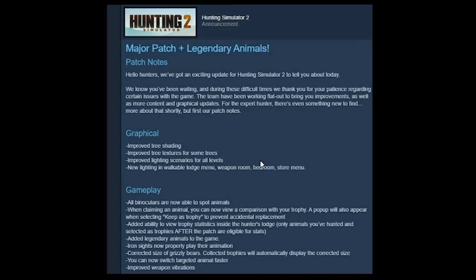Added ability to view trophy statistics inside the hunter lodge — good. Only animals you've hunted and selected as trophies after the patch, which is the kind of sucky part. That means if you've already filled your lodge you have to do it again if you want to view the statistics, or stick with a spreadsheet. Added legendary animals to the game. Iron sights now properly play their animation — I don't have a clue what that means. Corrected size of grizzly bears. You can now switch targeted animal faster, and improved weapon vibrations — I'm gonna say that's console only.